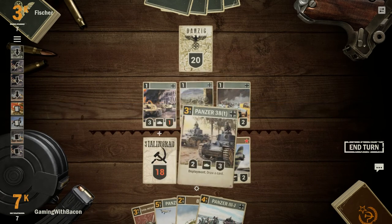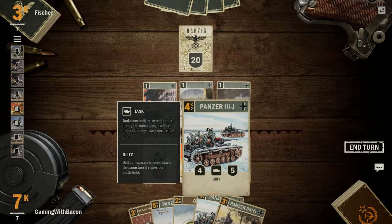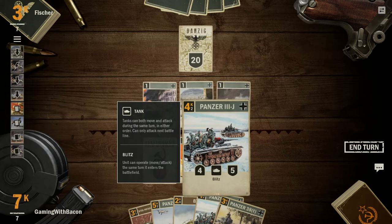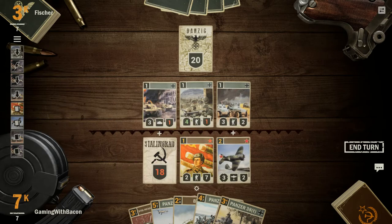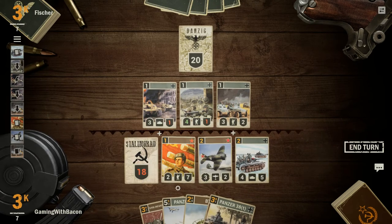We've got this fighter here. We could kill that, but it's a bit of a trade-off. This card is nice because it has blitz — it can attack in the same turn it enters the battlefield, which is going to be quite good here. So I can take this out and still have some good amount of health left.